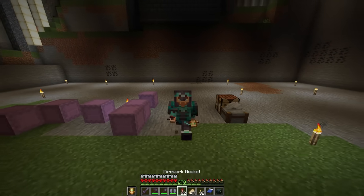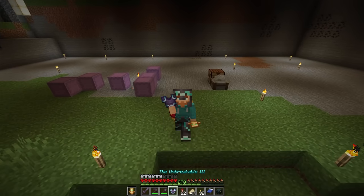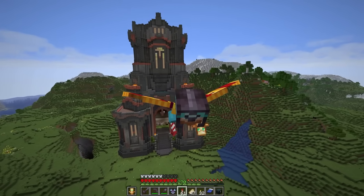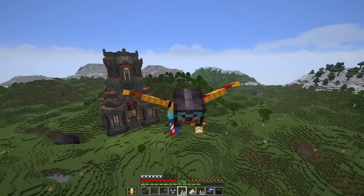I managed to nearly break an elytra just from flying up and down while working on this thing. And since my material list included those corners coming all the way down, I have so many extra materials after this, which thankfully we're going to be putting to good use. We did empty eight entire shulker boxes worth of stuff in order to make this. I need to be able to fly out of here — can't exactly walk out yet.